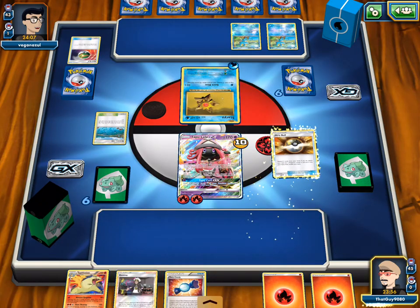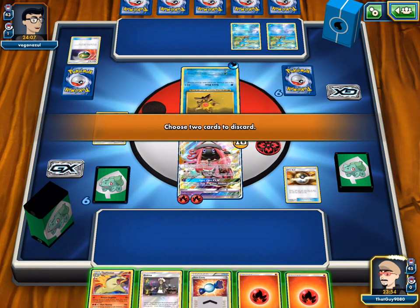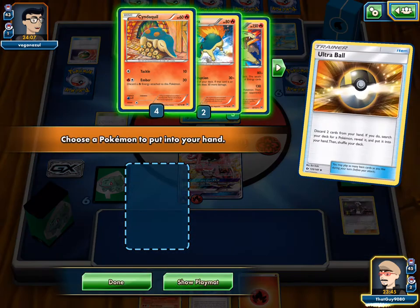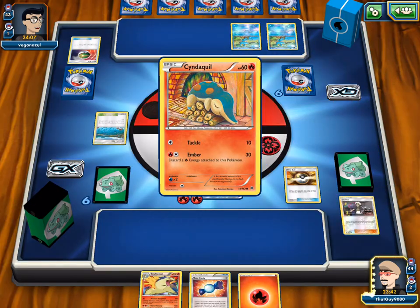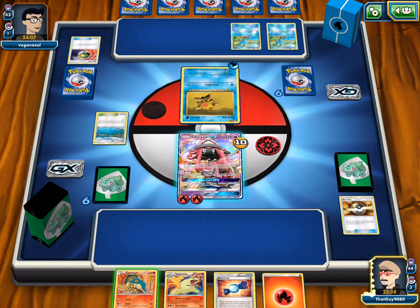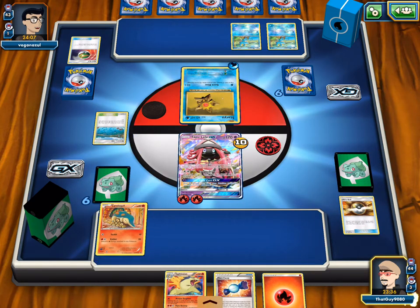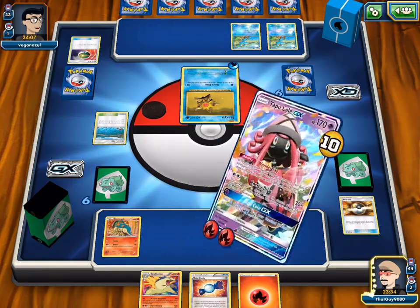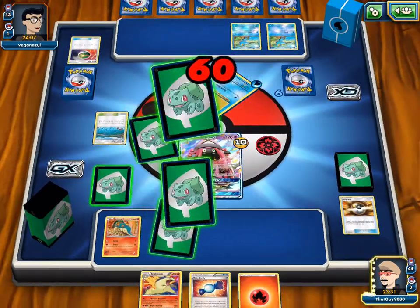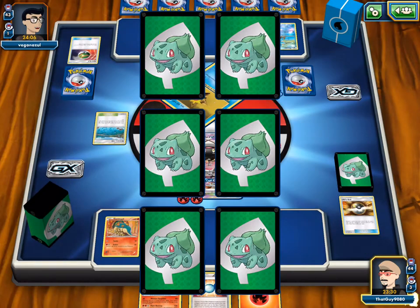We'll Ultra Ball, discarding Fire and Guzma, then grab the Cyndaquil so we can candy into Typhlosion. Next turn we have the fire energy as well. We'll be taking the knockout with Lele via Energy Drive with three energies total. The early prizes help — honestly, Typhlosion isn't necessary in this deck, just Lele. Has anyone tried a Just Lele deck with Max Elixirs?